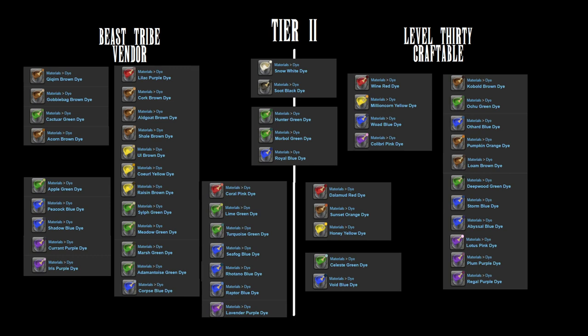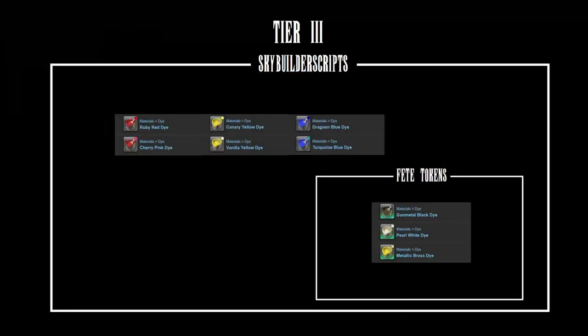Then there are the Tier 2 dyes, which are either obtained through the A Realm Reborn Beast Tribe Vendors or crafting them through any level 30 Disciple of Hand class, with some overlap between the two. You can also obtain some of these through Heavensward Dungeons or through Quest Rewards. The third tier are available through the Firmament or through Island Sanctuaries, but since that is not early game, we won't be focusing in on that. They can be purchased with Sky Builders scripts, but some may also be purchased with Fate Tokens. If Fate Tokens are an option, I highly recommend you choose that.